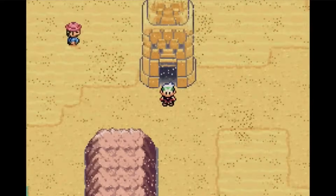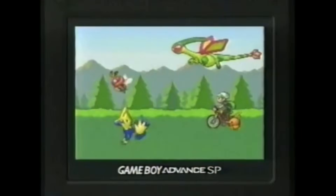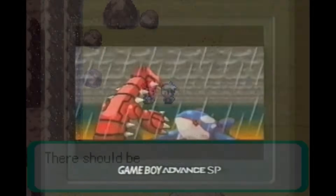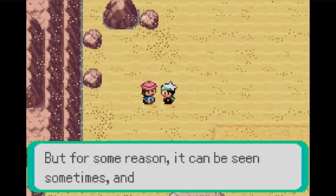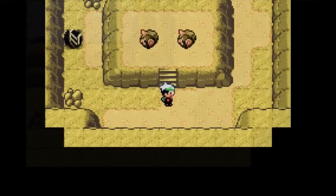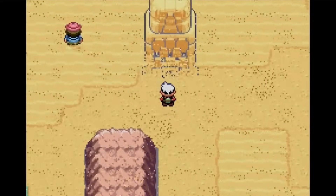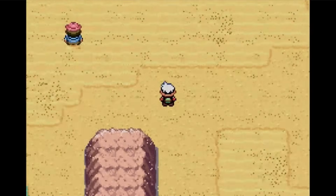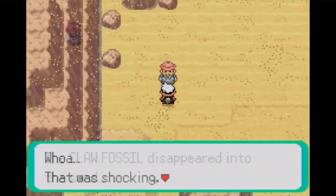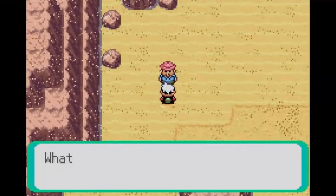I can't believe this guy dug all the way from Fallarbor Town to the desert of Route 111. Either way, he's nowhere to be found, so I guess it's all mine. Now able to restore both ancient Pokémon for myself, that brings us to the end of Mirage Tower. I find it really interesting that they decided to add something like this into Emerald. It doesn't take away from anything, and there's a lot more that was added into this game too. But I really can't pin down why it's here — in terms of the world of Pokémon, yeah, it's supposed to be a cool feature that mixes things up and ensures you obtain the fossils. It really is one of those strange places you just have to accept.